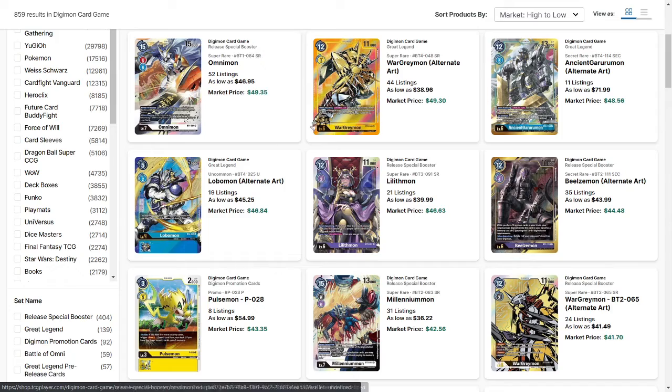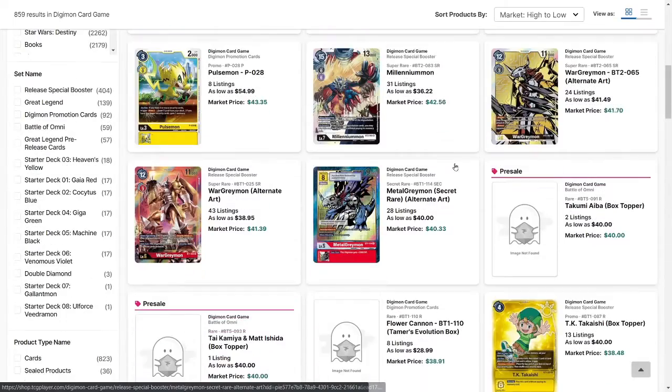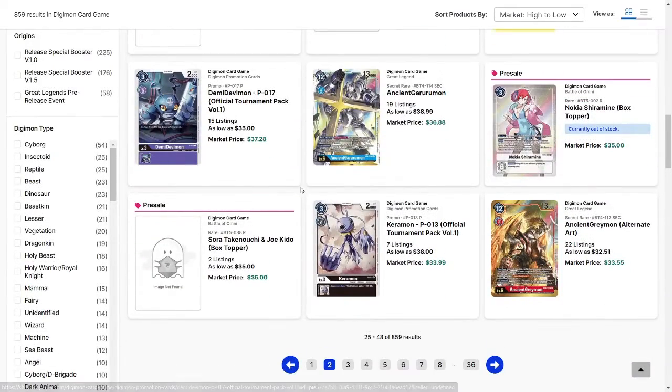A lot of the alt arts are going to be where the majority of the money is, and for the most part we can see a lot of cards decrease and stabilize over time. Millenniummon had a huge spike all the way up to $50, and now he's stabilizing back down to $35 as people realize there are more level 7 cards coming out for black and purple, so they're selling off their Millenniummons. AncientGurummon is another card that saw a huge spike, just because the AncientGurummon deck is actually looking to be pretty good in BT-05, and the Gabumon Bond of Friendship deck uses him in BT-06. Unlike AncientGreemon, who hasn't really been performing super great and has just been on the decline.